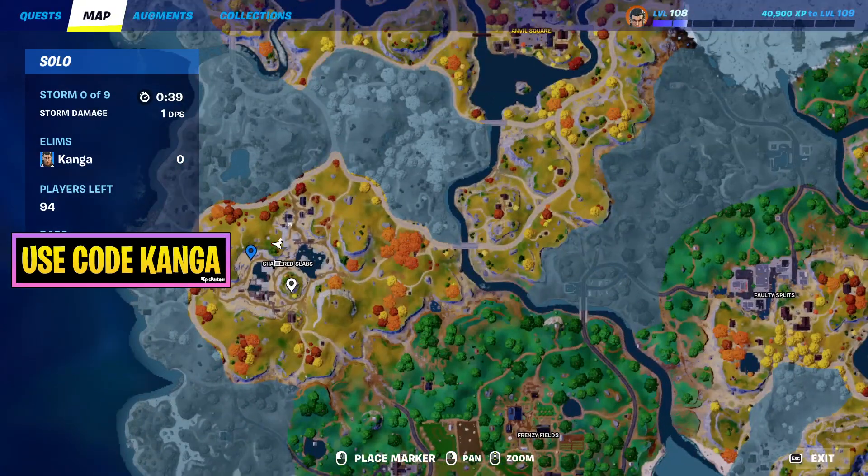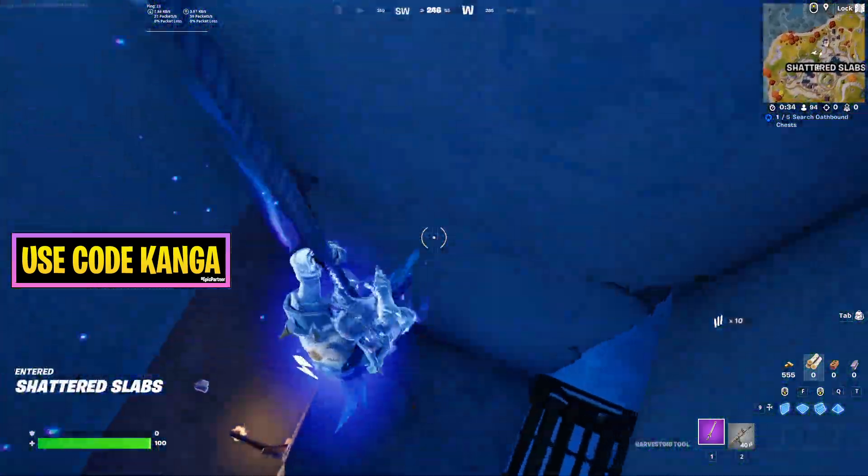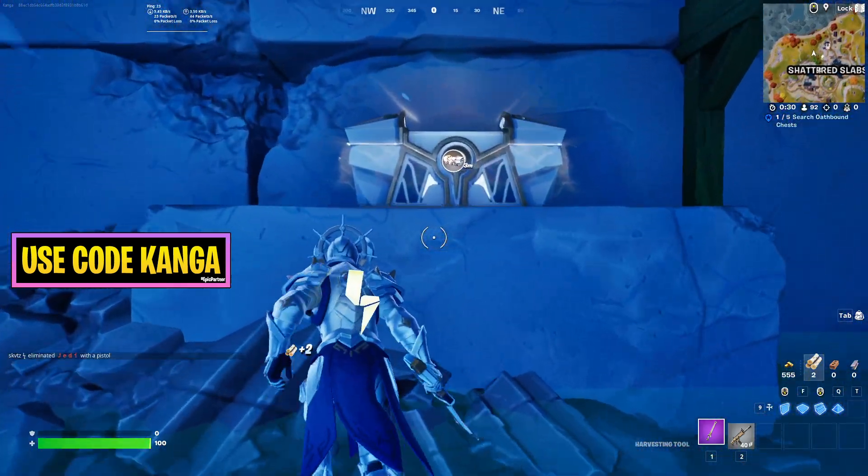For now, what you want to do is head over to this part of Shattered Slabs — the north side. There's a hole in the ground here. Come down this hole and then underneath in the water — this is the Earthbound Chest.